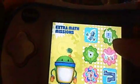Here are all the math missions unlocked. The blue ones — the blue one is the one where you have a math mission with Geo. The green one is where you have a math mission with Bot. And the pink one is where you have a math mission with Millie. If you're colorblind, let me just tell you: the square shape is a math mission with Geo, the gear shape is with Bot, and the flower shape is with Millie.